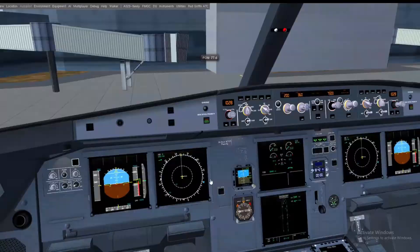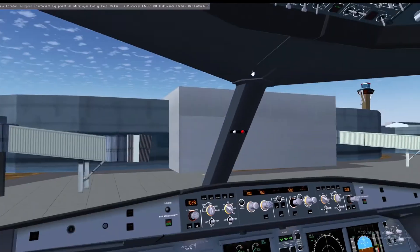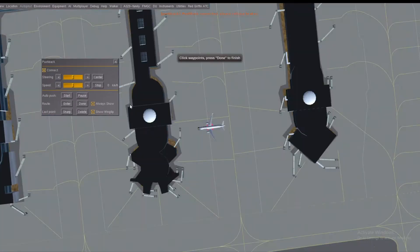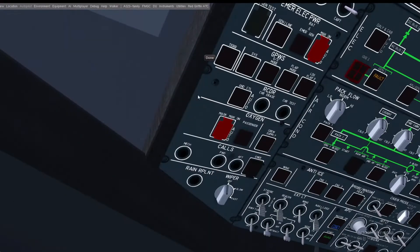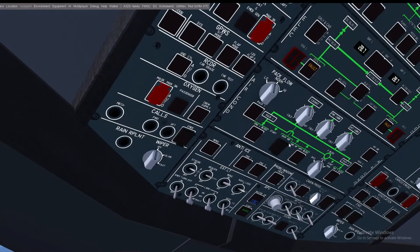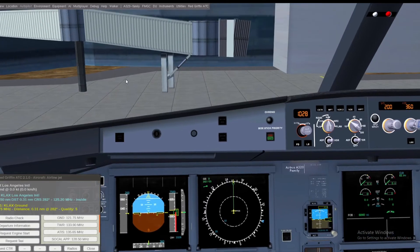We're good. Now we're ready to push back and start up. Let's get the pushback truck and enter a route. For pushback, we need to turn on strobe, beacon on, wings on, navigation. We're not taxiing yet so we don't need taxi lights. Now let's quickly ask ATC if we can push back.